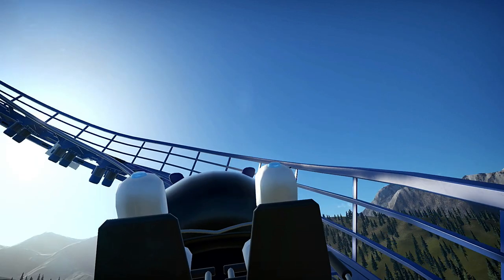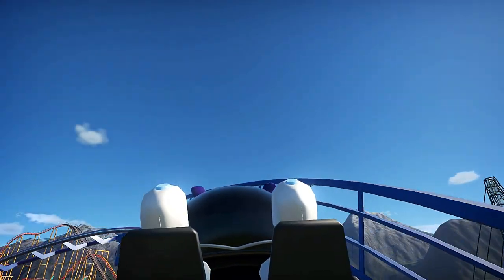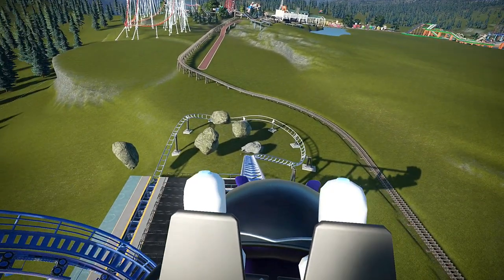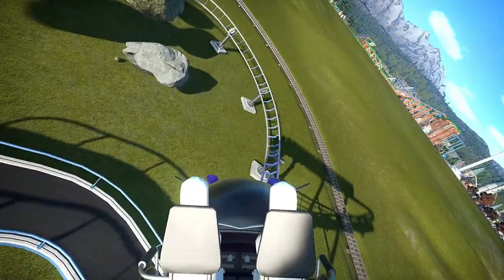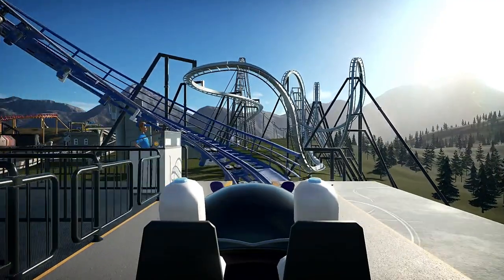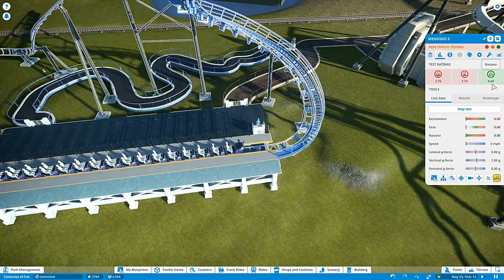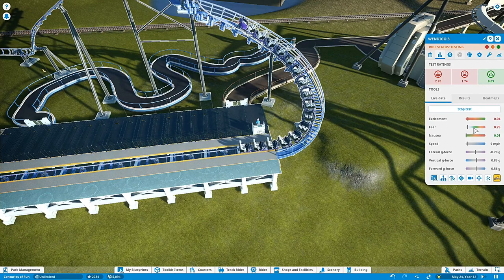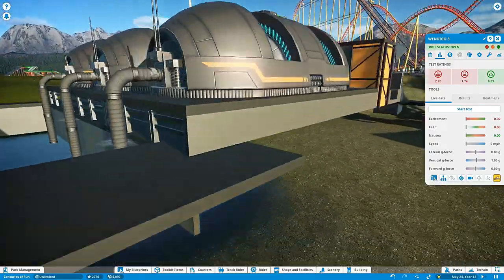Look, no hands! It's actually going slower because you put a track curve. I think it goes faster when it's straight. It'll always go slow when it climbs. Now you can go in and check the status of the ride. Nausea 0.69, fear... 0.69. Okay, that's not much nausea, that's pretty good. You can see excitement too. If you like it you can press the green button and open it. Now it's time to make a big roller coaster!